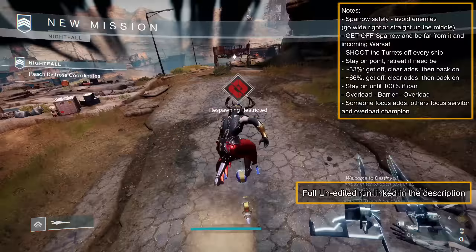With that, let's get to the walkthrough. In the opening section, play it safe and Sparrow around the right side to avoid all the enemies, or go mid if you're feeling risky. When you get to the Warsat load zone, get off your Sparrow and stay far away from it and the incoming Warsat. Sparrows are just bombs, and the Warsat has crazy AOE and debris that'll kill you. Interact with the Warsat and stay on site.